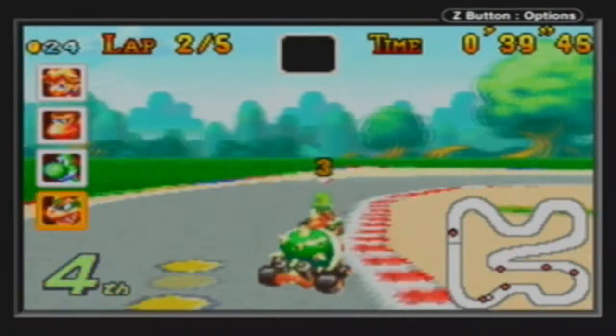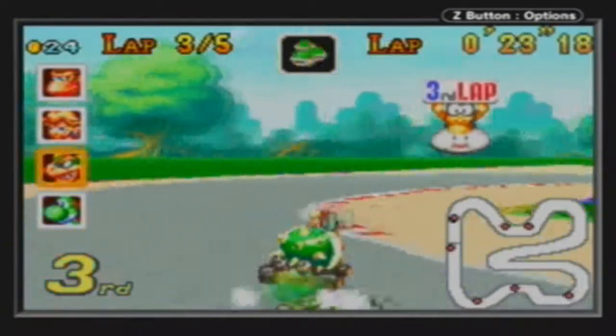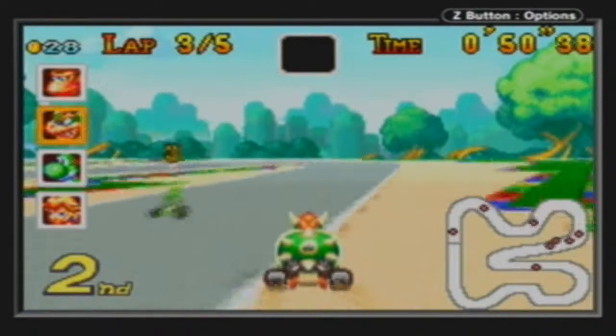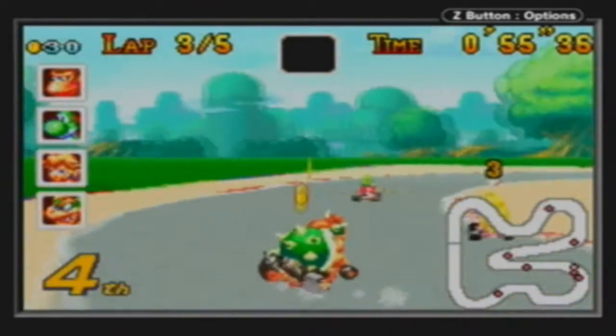How did that happen? Three shells and it still found a hole. Darn you, red shell. Of course, when I shoot you, you never go and hit the person. When I throw a red shell, if there's a banana peel on the road, it won't dodge it.